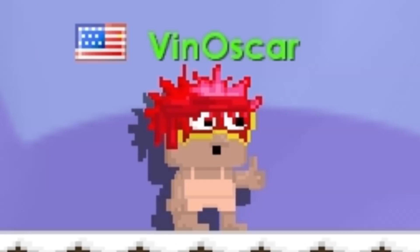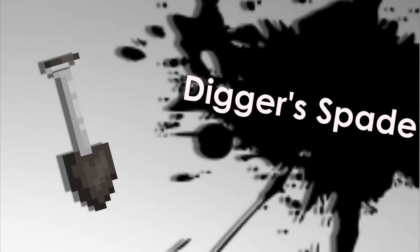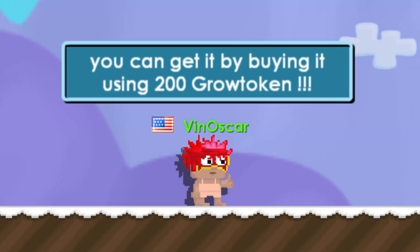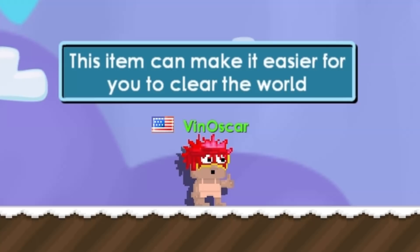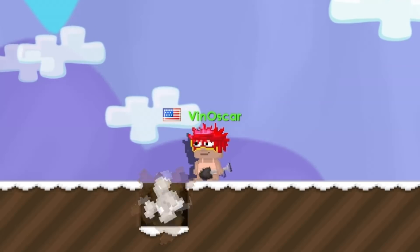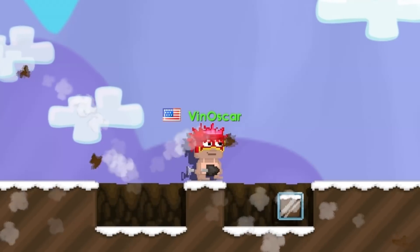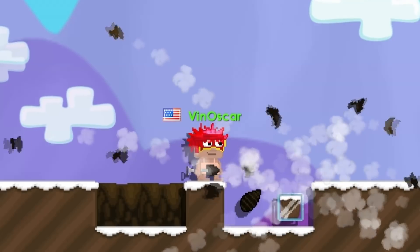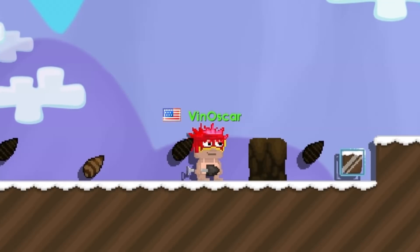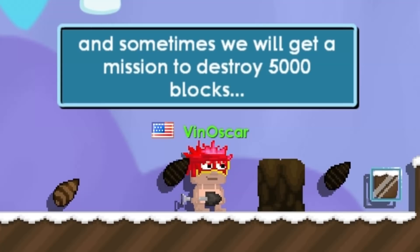Item number seven is Digger Speed. You can get it by spending 200 Grotokens. This item makes it easier for you to clear the world, and sometimes you'll get a mission to destroy five thousand blocks.